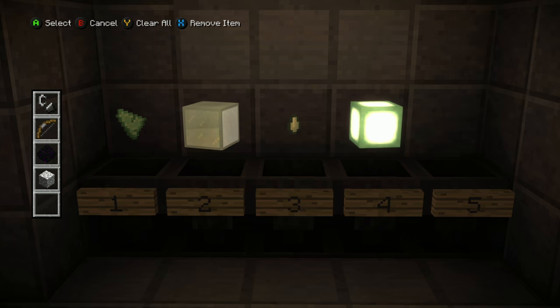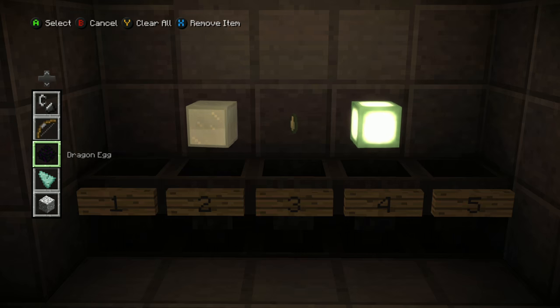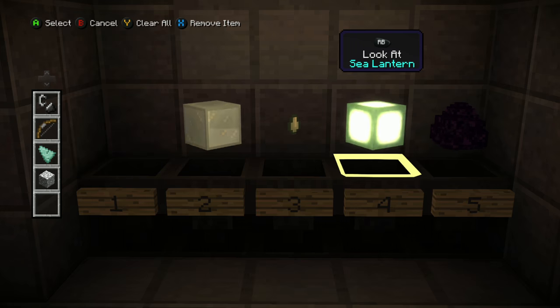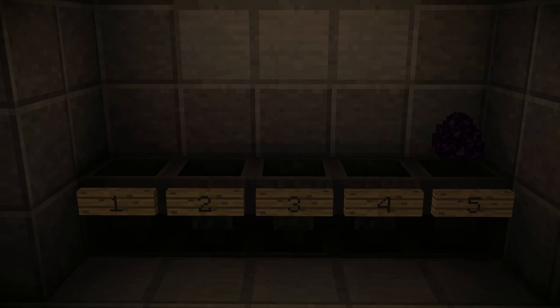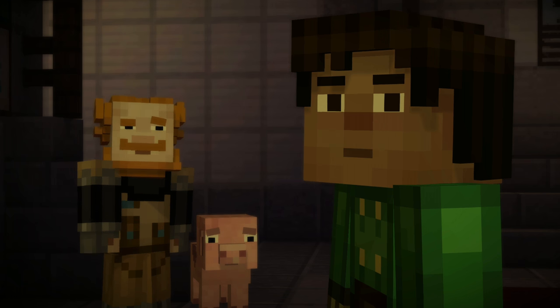I'll do combinations all day if I have to. I know for a fact the Dragon Egg is last. Ender Dragon Egg — yeah, so cool. Let's try it here. Those are the right objects, but I guess it must have a different order. No door.